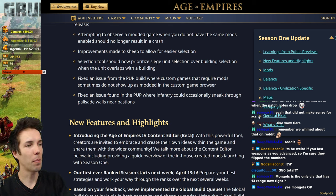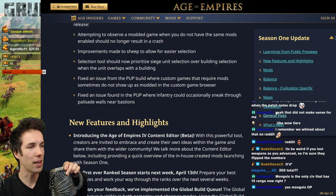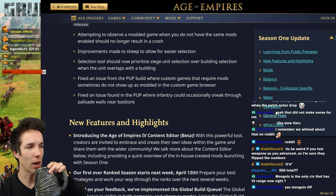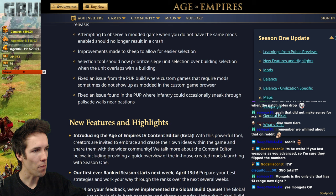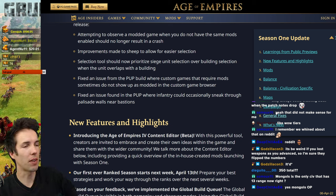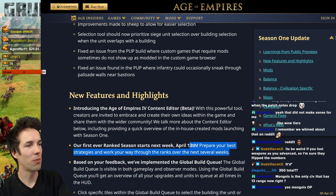Introducing the Age of Empires IV Content Editor beta. With this powerful tool, creators are invited to embrace and create their own ideas within the game and share them with the wider community. We talk more about the content editor below, including a quick overview of the in-house created mods launching with Season 1. Our first ever ranked season starts next week — prepare your best strategies and work your way through the ranks.